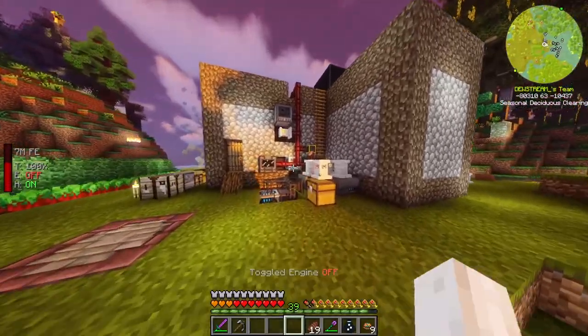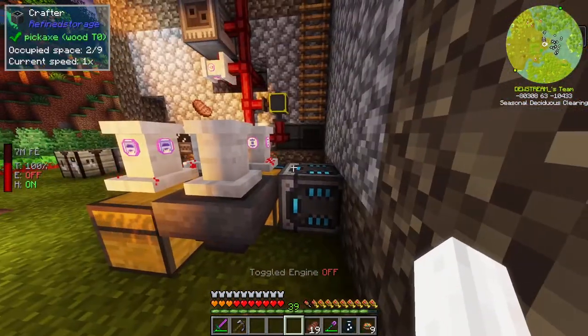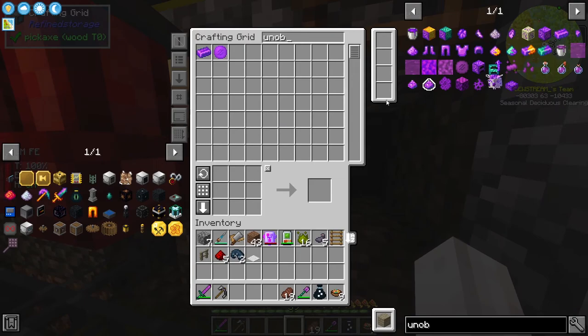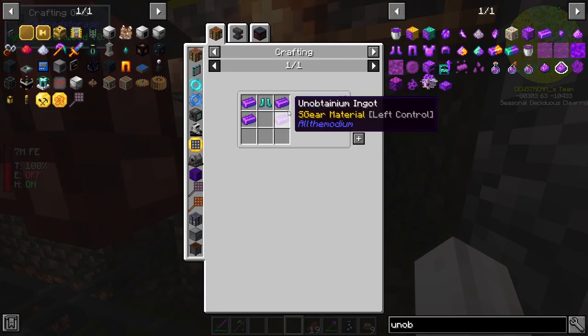It was brought to my attention that every time we're up here and drop down we take fall damage, which is a little bit annoying. We can however get a certain pair of boots - I believe it's the unobtainium boots - that give you no fall damage, so we very much should do this.